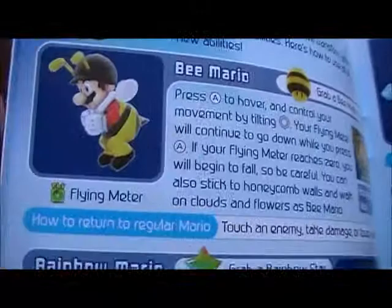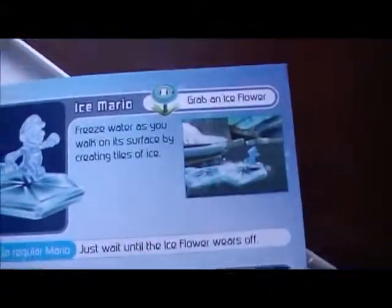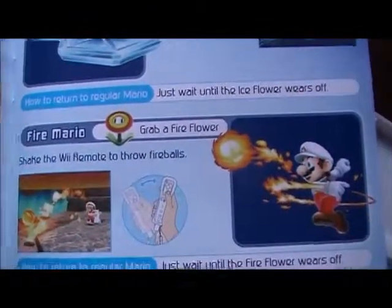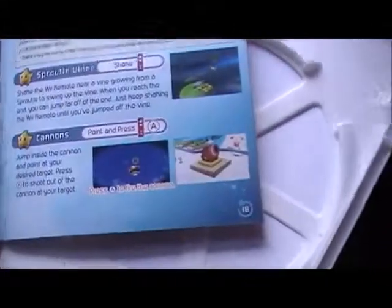Here's actually some different types of special moves that Mario has — I'll show you these so you guys can read it. That's the — I think it's like a — spin flip, and Galaxy on the back.